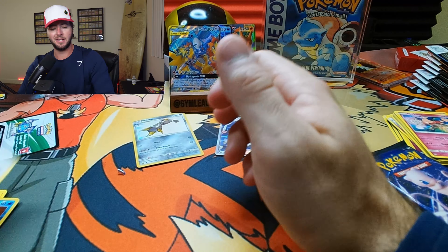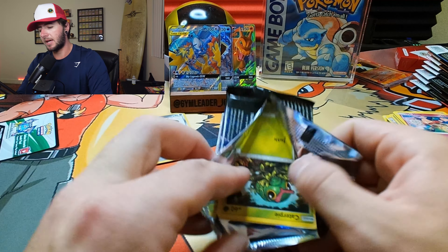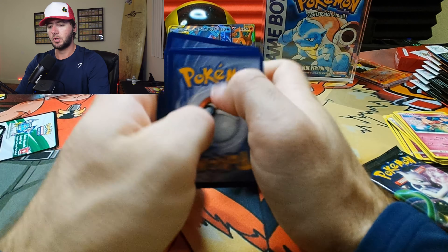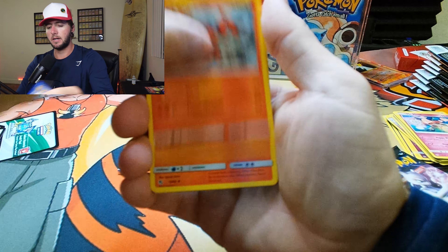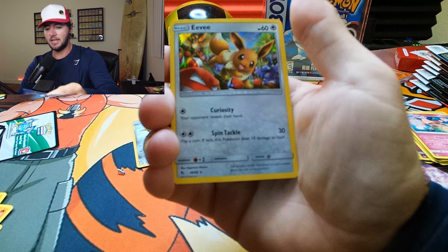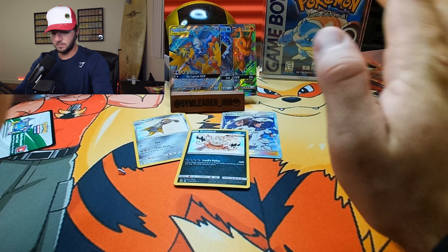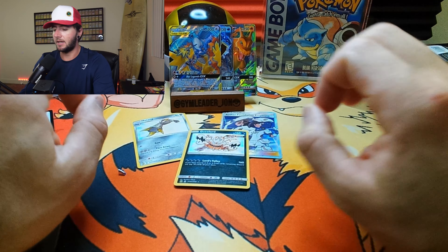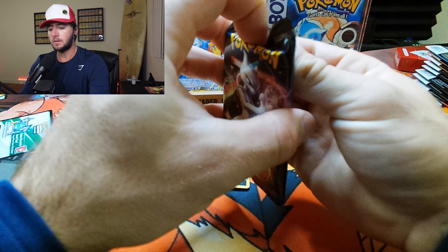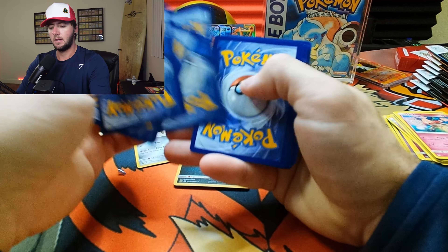Scyther — we've been pulling a lot of Scythers — Brock's Grit, Graveler, Staryu, Voltorb, Pikachu, Jigglypuff, Ekans, Voltorb, and Lapras. Nothing in the first pack. I got faith in my man Charizard. Imagine if we did pull that shiny Charizard — that would be incredible, just manifesting it out there. Giovanni's Exile, Pewter City Gym, Koga's Trap, Clefairy, Jigglypuff, Caterpie, Paris, Psyduck, Staryu, and Bill's Analysis. That weirdo Bill — if you guys have played the original games, you know Bill. Kind of a weirdo if you ask me.